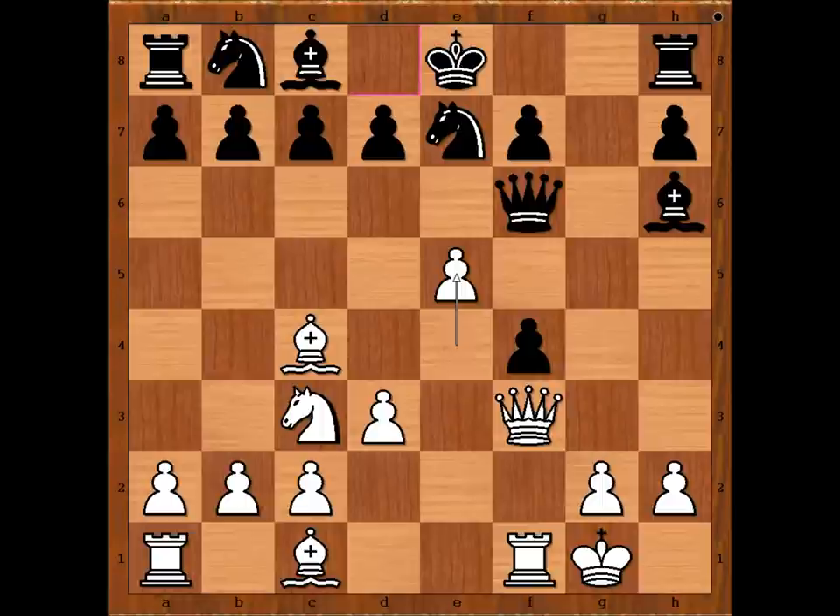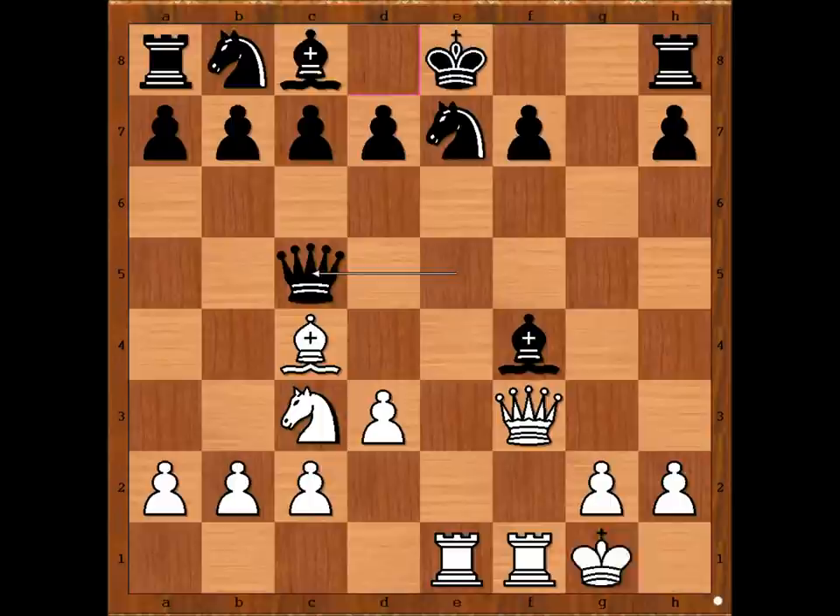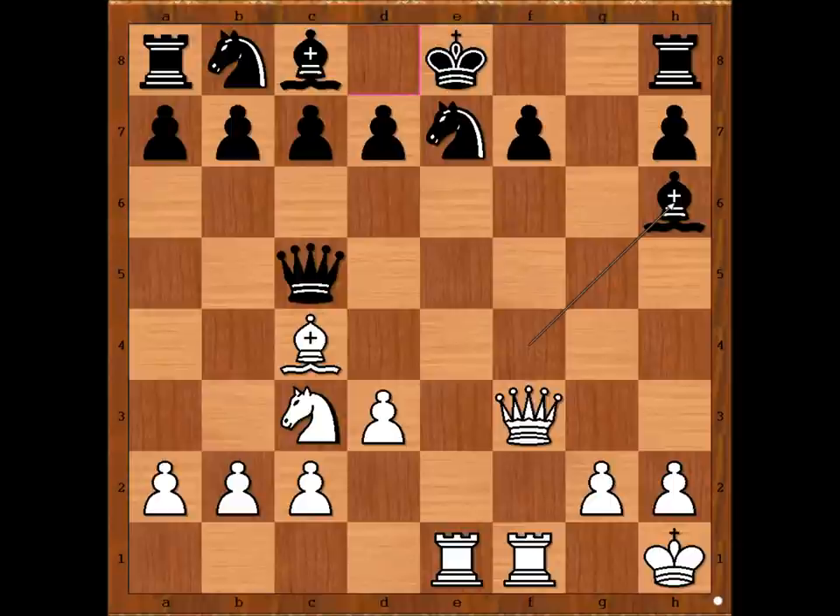Knight to c3, knight to e7, e5 — a pawn sacrifice. Queen takes pawn, bishop takes on f4, bishop takes bishop, rook from a to e1 attacking the queen, queen to c5 check. King to h1, bishop to h6.